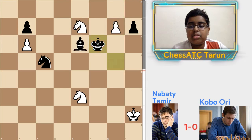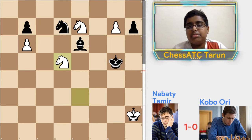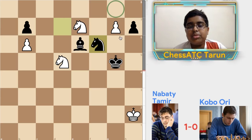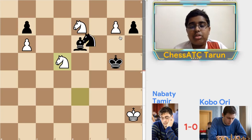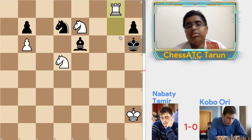But what Kobo played was Knight d7, then Knight d5. And here this was a blunder. King e6 — Knight f6 was a better move, stopping g8 Queen, and then it was a dead draw. But after King e6, then g8 equals Rook.